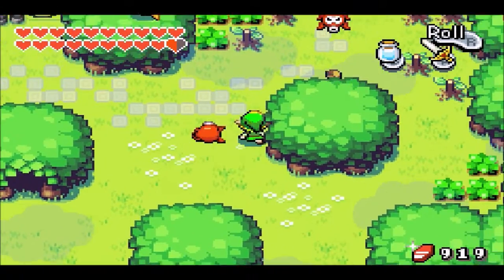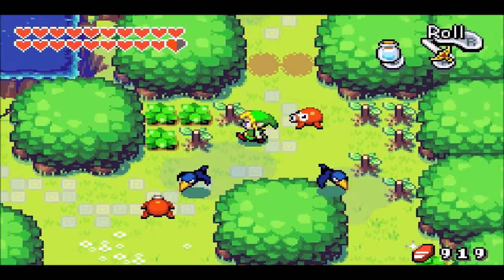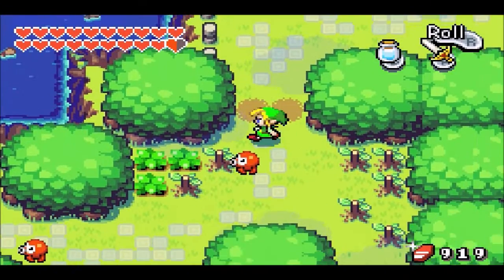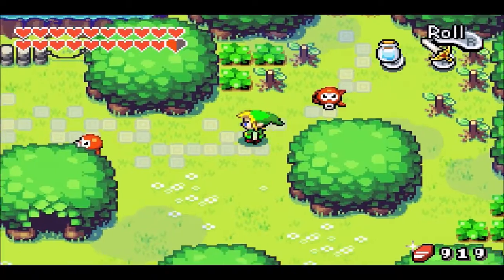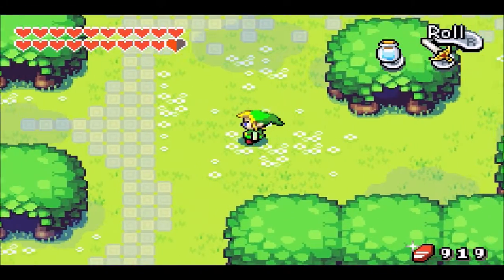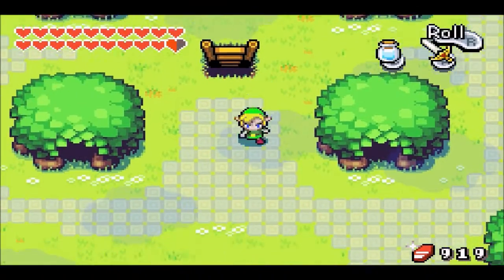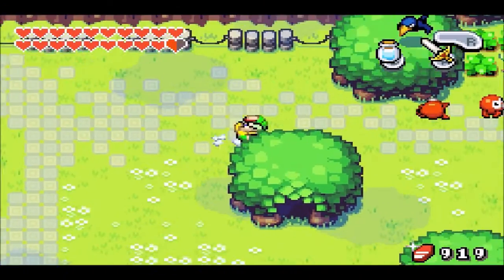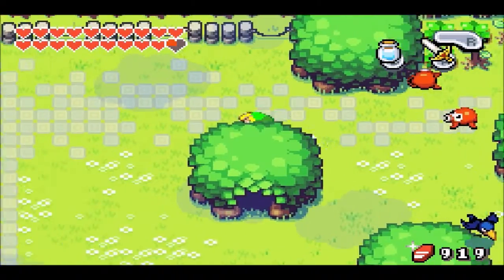Yeah, we don't have any collision with the enemies — we just go right through them. None of their attacks will work on us, but we can kill them. Pretty nice. And we still collide with everything else. It ends if you leave the area, same as the ocarina glitch, or if you probably empty the bottle. But it also ends if you roll. The roll does end it.